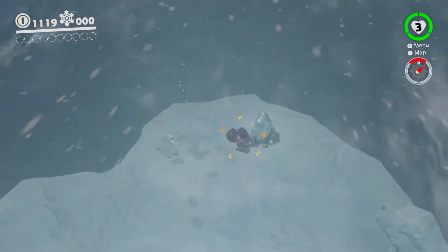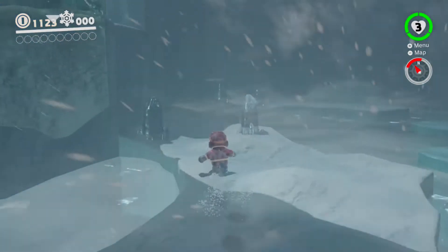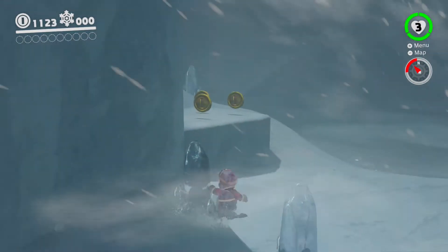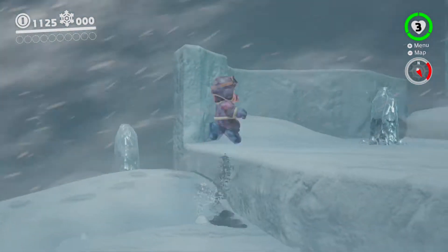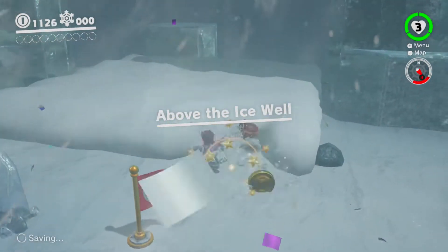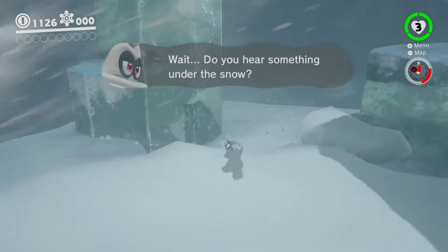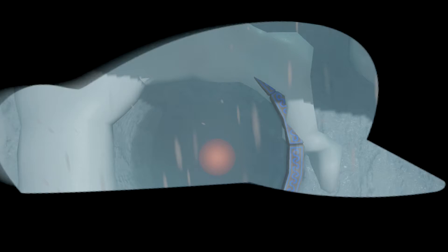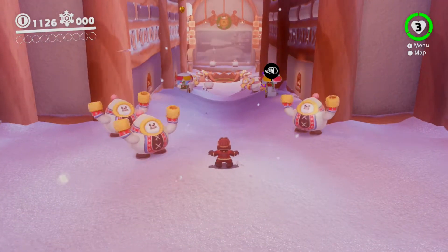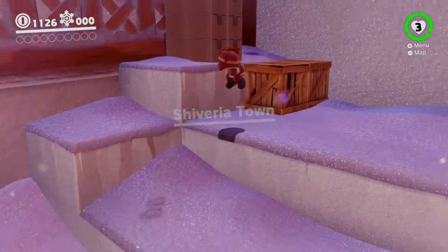You go over here, cross that little walkway, and then you're confronted with a big pile of snow. All you gotta do is use your hat to get rid of the snow - it's just covering up a big hole to go down to the city of this area. We're going down, and this is Shiveria Town, that's what it's called.